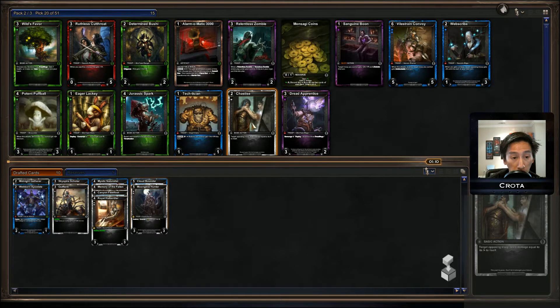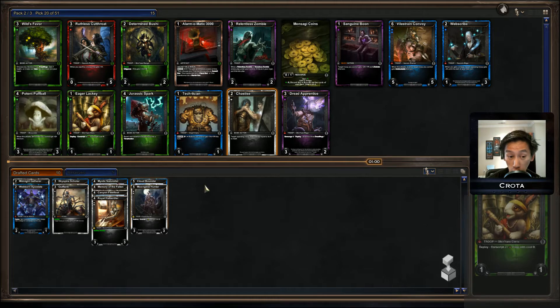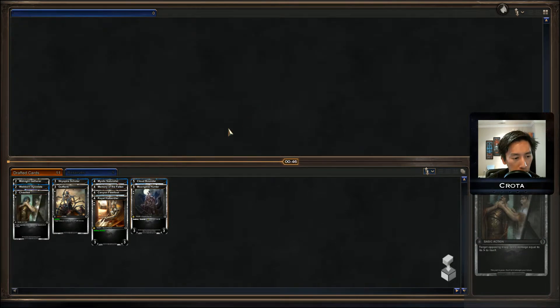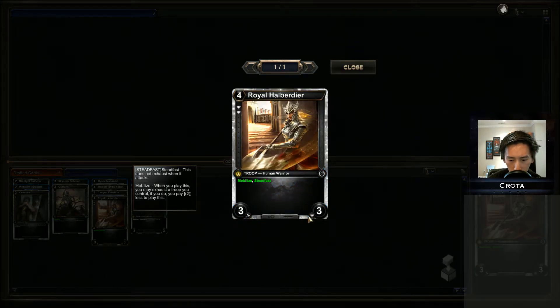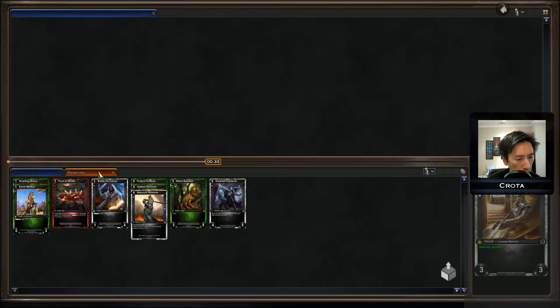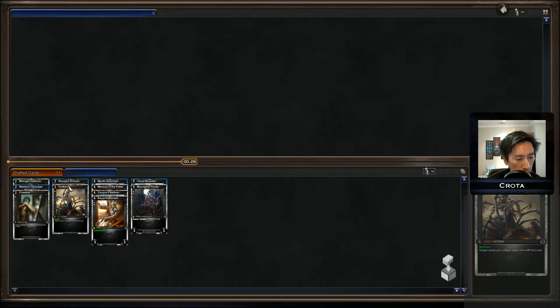I've gotta take the Chastise here. Wow, what a pack — it's like a Dreadling pack: Wild's Favor, Determined Bushi, Potent Puffball, Eager Lackey, Tactician, Web Scribe, Dread Apprentice. This is a Dreadling paradise. Chastise gives me a way to remove large threats with attack higher than their defense. Bypassing the Pyrosmoke Cabalist — I'm not trying to rare draft, but if someone gets two Pyrosmoke Cabalists that would be an absolute nightmare.